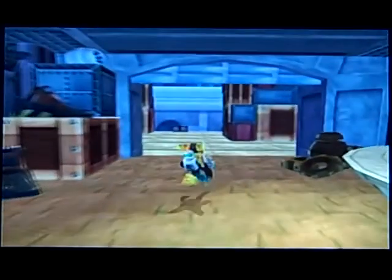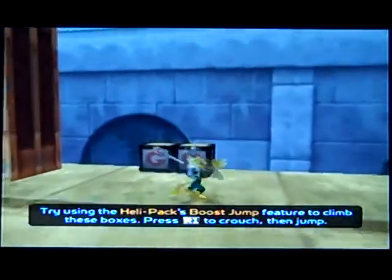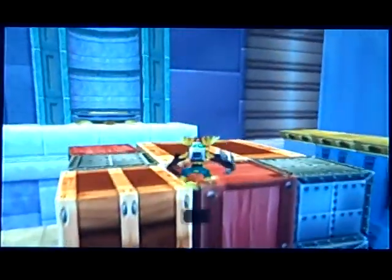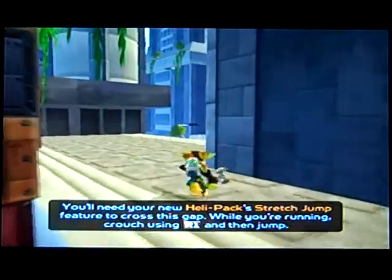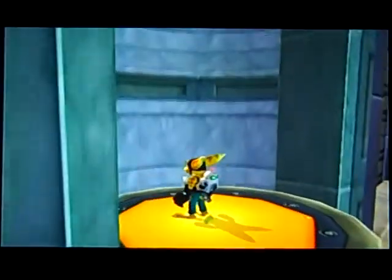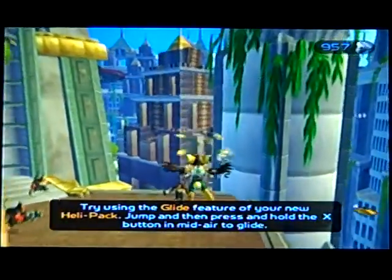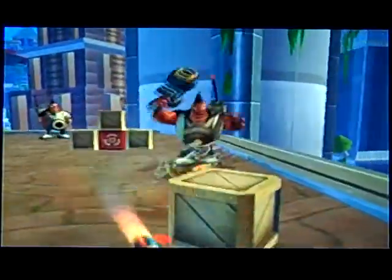Awesome, we got the helipack! Now look what we can do. Using the helipack's boost jump feature, we can high jump just like Mario. We can also long jump while running. I'll explain the helipack controls in the description. And now we can glide — awesome!